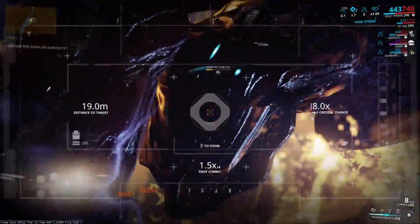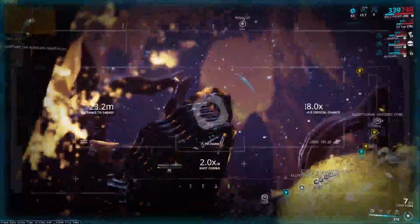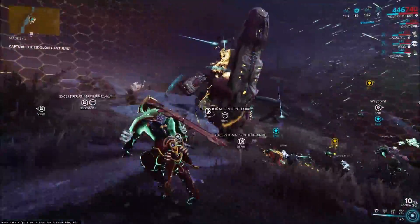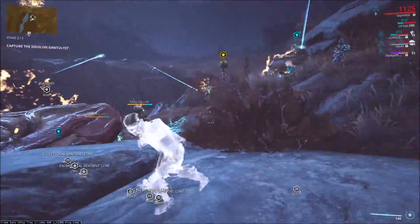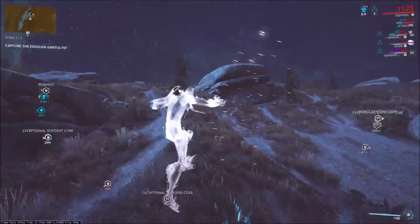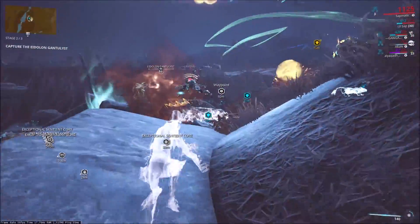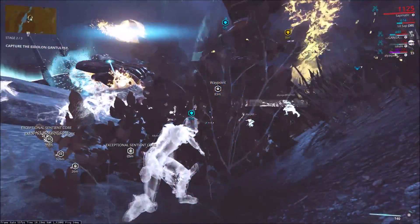I think that's going to cover it for the Volt video. To recap: Volt shields are good at both taking down the Eidolon shields as well as the Eidolon itself, by enhancing your critical damage and giving you extra electricity damage. To ensure you can place shields as easily as possible, you want high cast speed and lots of efficiency. If you found the video helpful, I'd appreciate it if you leave a like, and if you have any questions or suggestions, please leave them in the comments below. Hope you guys all have a good one, and I'll see you later.